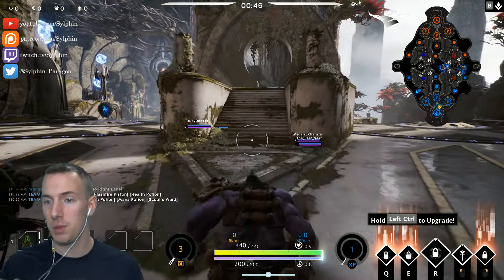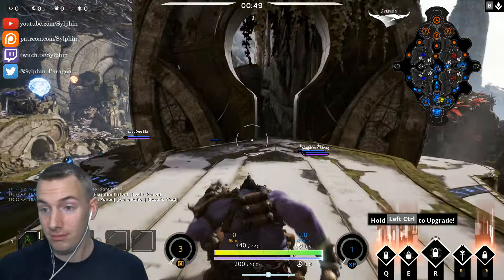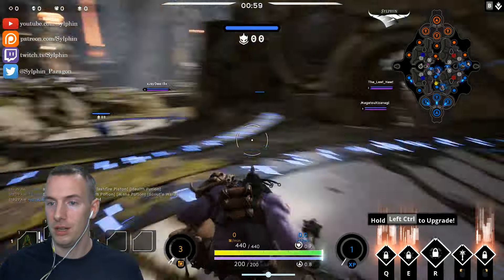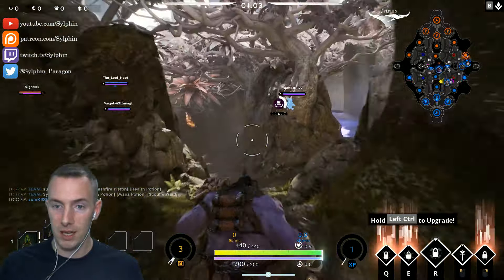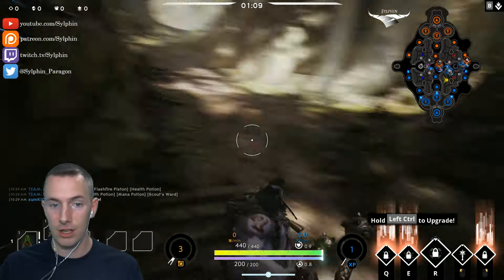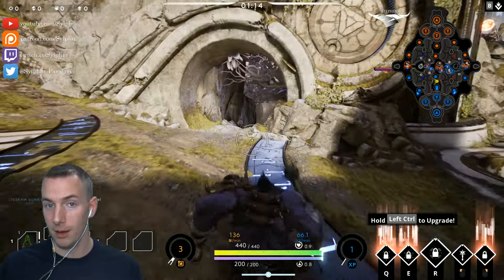We'll start off with a little beginner strategy so that you can use proper strategy. We can see here that our friendly team is not going for the red buff — otherwise you could really help your team out with the red buff. Always help out your team with the red or blue camps.